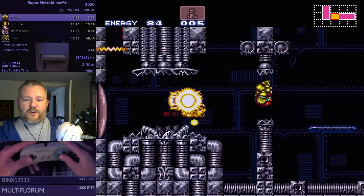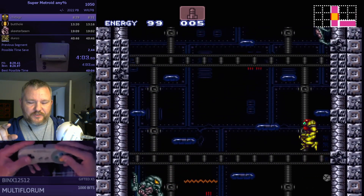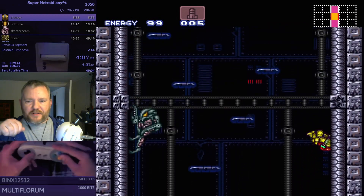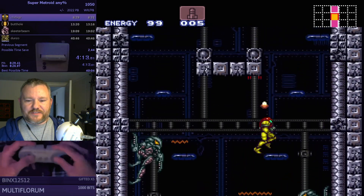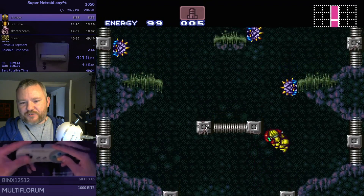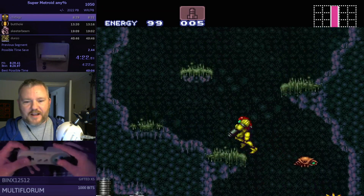Some of this movement through the rooms is just incredible — on the way through and on the way back during the escape, I always fall down into those pits between the pillars, but not Zosti. And then this room they call the Climb, with those wall jumps — I've tried learning how to do that. It's just insane. I can't.